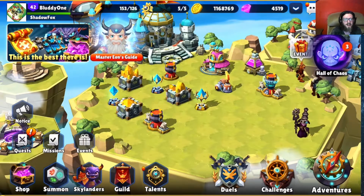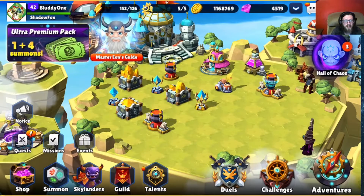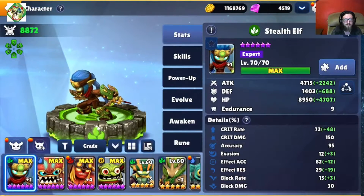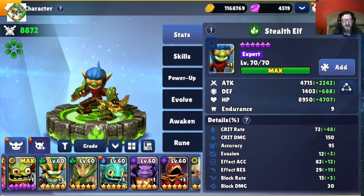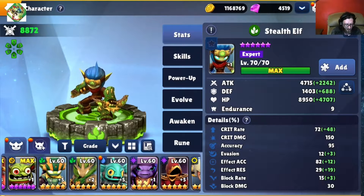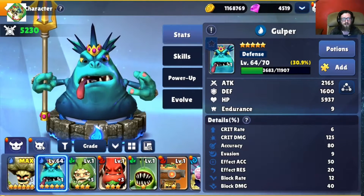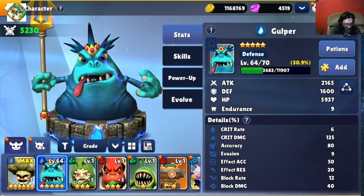Point number one: huge changes to the Skylanders leveling system. Essentially you can have a level 70 Hotdog, and this also works for your villains as well.